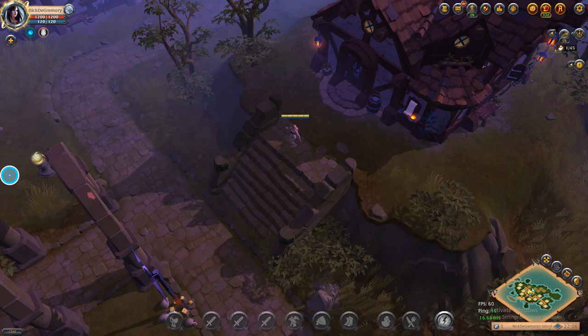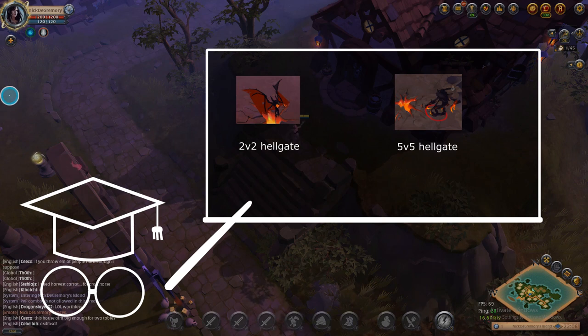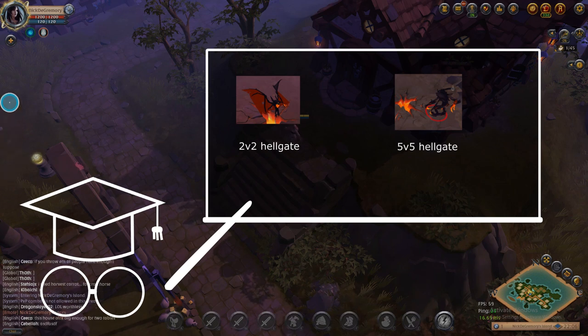Hellgates are a form of Team Deathmatch Arena minigame in Albion Online. You enter them by finding demons in the open world, and when you kill these demons they open a portal into the Hellgate Arena. There's a 2v2 version and a 5v5 version — the bad-looking demon on the left leads to 2v2 Hellgates, and the big angry-looking ones on the right lead to 5v5. You enter the gate, kill demon bosses, and fight the other team for the loot at the end.